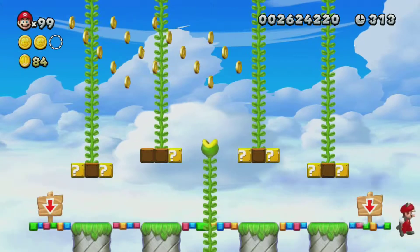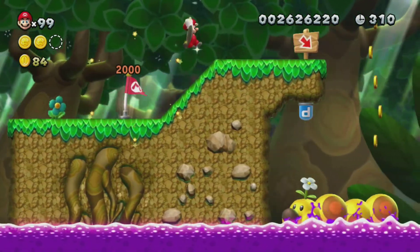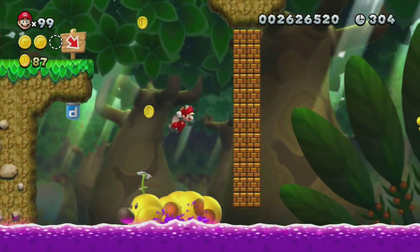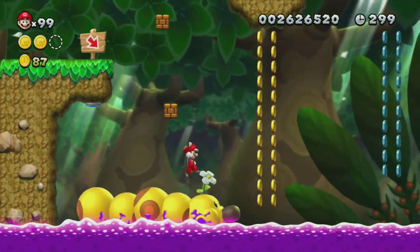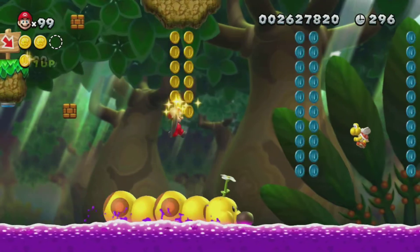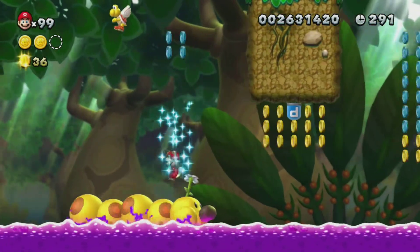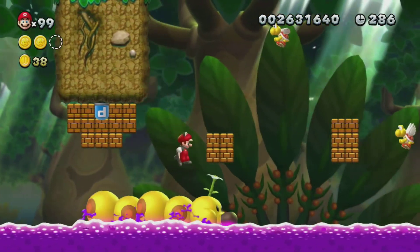I guess we just jump down. Sounds a little dangerous to me. But we could've just floated down, because we have the acorn suit. I need that P-switch. Oh god, I thought I was gonna fall in the lava there. At least the sides of him bounce me up, as much as the logic of that doesn't make much sense. Let's see if I can get all these. Oh! I got them all. Wow. I think I got them all — it looked like I got them all.